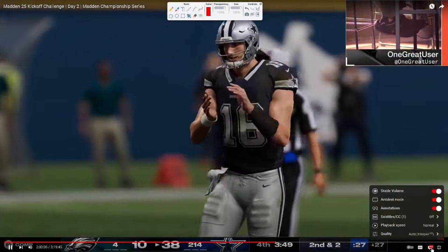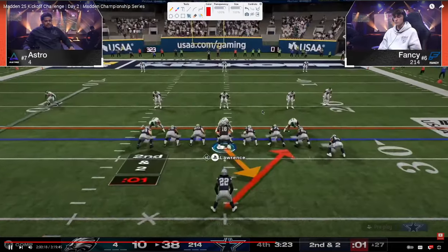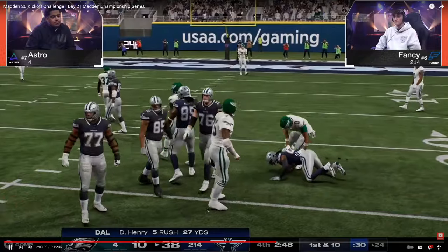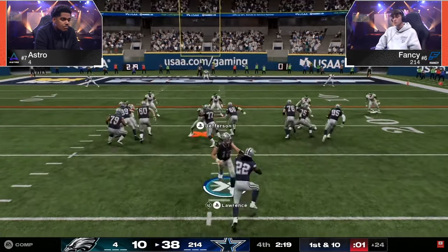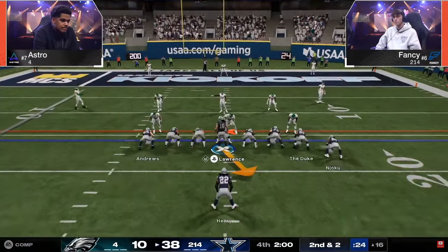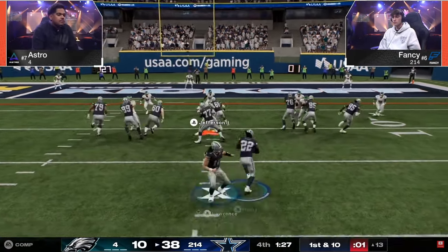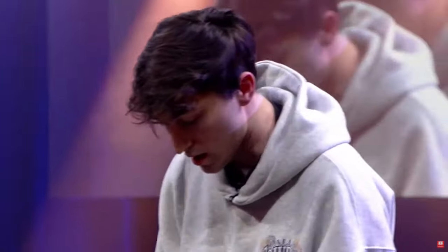This game completely changed the meta defensively, and it showed why switch stick is such a big feature, why switch stick is so important to learn, and why really the next stage is for offense to try to figure out how to deal with switch stick — because switch stick is a clear problem, and the winner of this tournament showed the strength of switch stick. Fancy will ultimately go on to win this tournament. We'll have a breakdown on that as well. We actually have a fully up-to-date version of this Dollar defense in our school community — if you're not a member, make sure you join. The link is down in the description below.